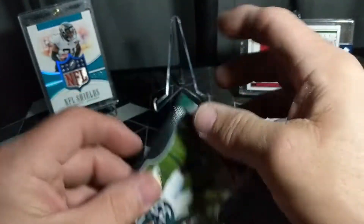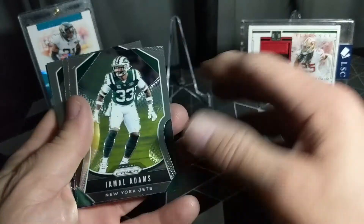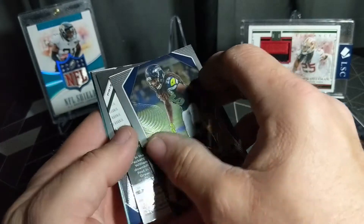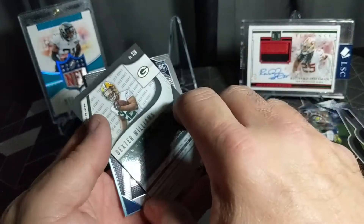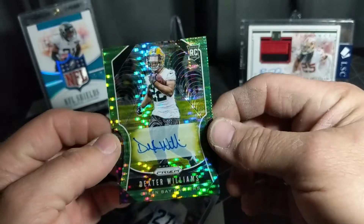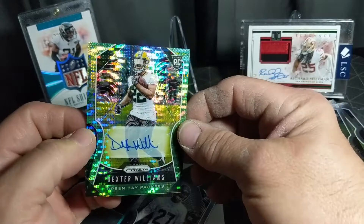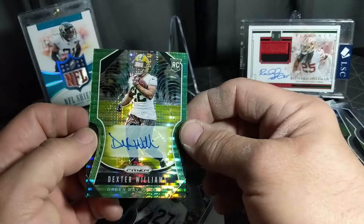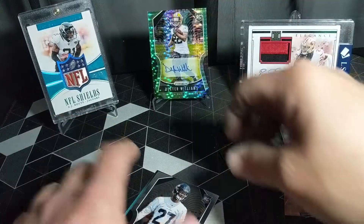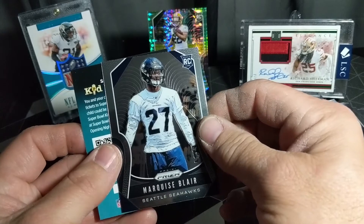Last pack, come on Mojo! No silver, man, they're killing me. Adams, Griffin — oh hold on! Dexter Williams, nice, Dexter Williams green pulsar! Arnold auto rookie — very nice. That color really shows. That's pretty. Set that right up there, try and get a sleeve for it. And our other base rookie is Marquise Blair.